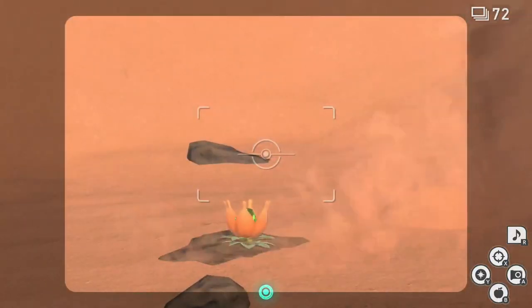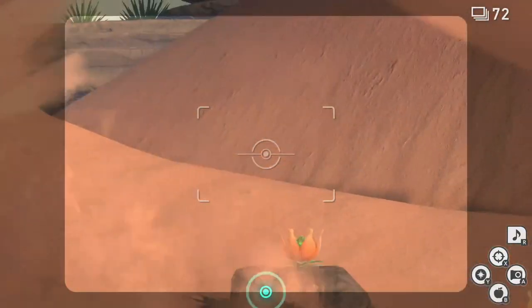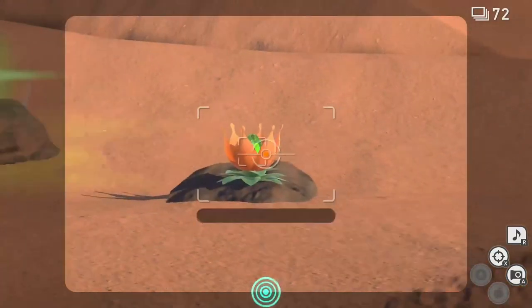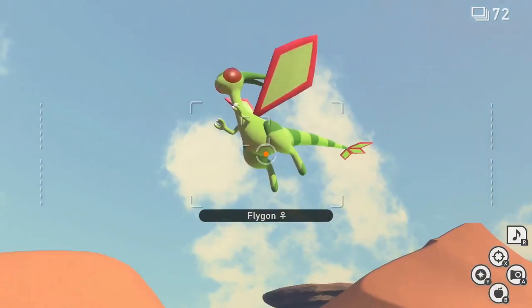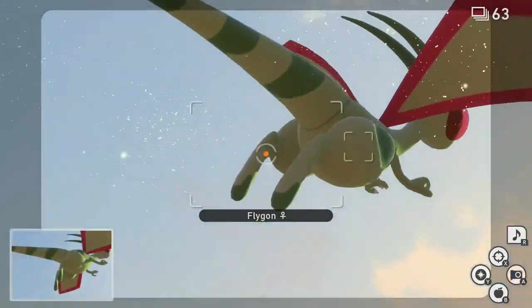For one star, go to the Sands during the day on level 2 and breeze through until you see a sandstorm surrounded by three crystal blooms on the right near the beginning. Hit all three crystal blooms with Illumina orbs to prompt the sandstorm to die down and reveal a Flygon.